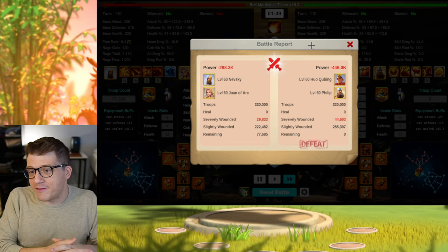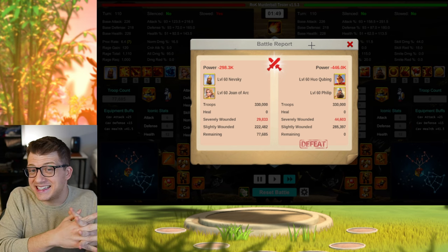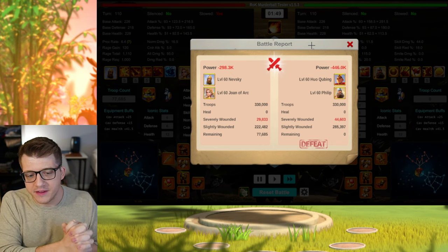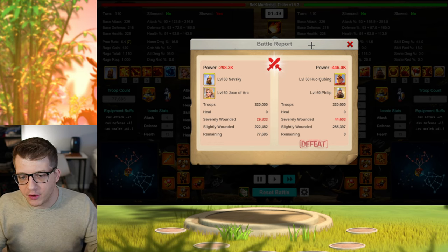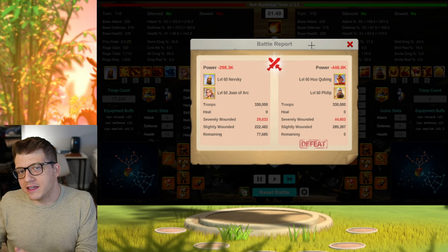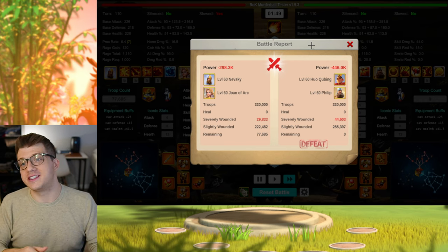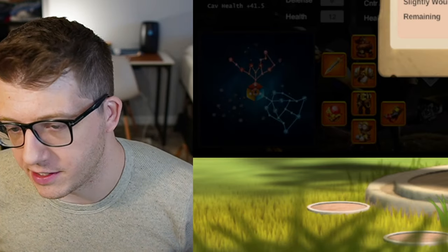I'm also assuming that both of these armies have a 7/7 war rune — so 7% attack and 7% defense — and a 10% defense item has been activated for both armies. These testing parameters apply across all the armies we'll go through in this video, except for cases like Liu Che Alex, where I changed the formation bonus to a 5% normal attack and the city skin to a 5% health skin.